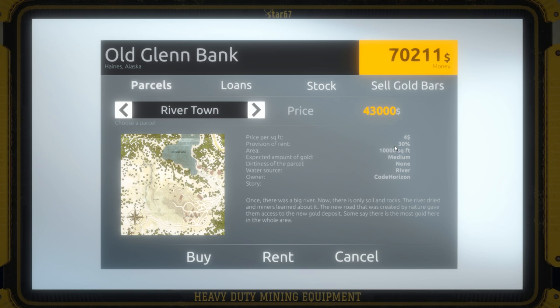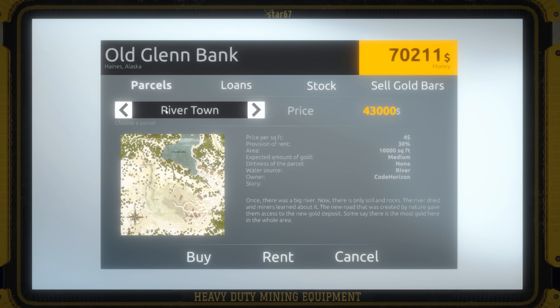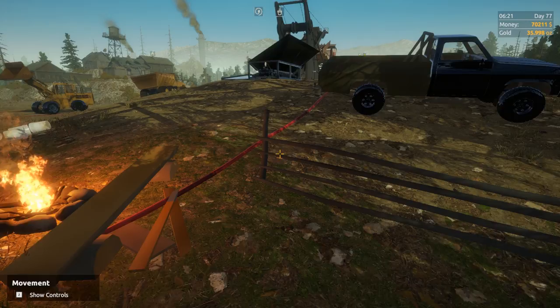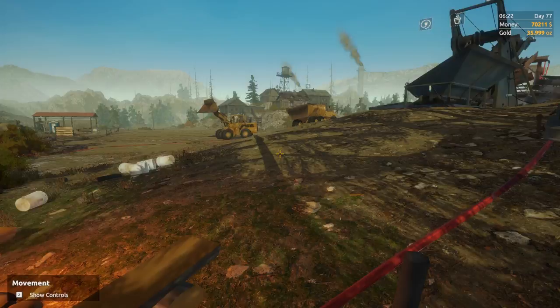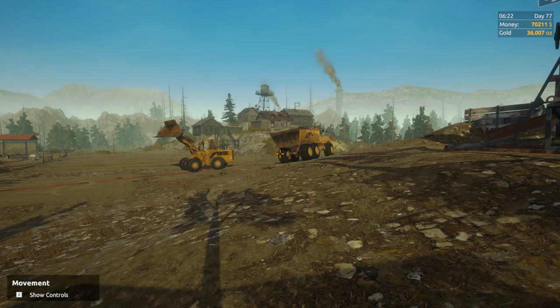Now looking at other properties: River Town is 43,000 with 30% rent and medium gold. This one is low. Then Pine Valley has high value gold at 35%. I think we're going to buy these in order — River Town will be our next purchase, then we'll go there and set up tier three again, which I'm not looking forward to. I'll probably have to do it on stream because I don't have the hours in my schedule.